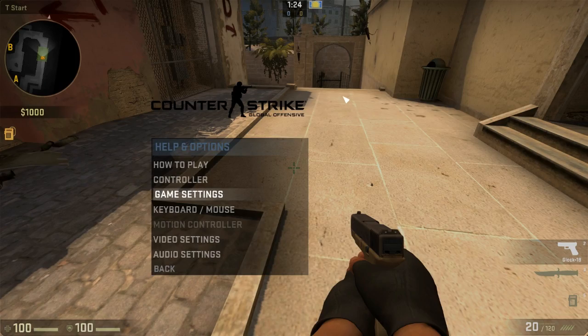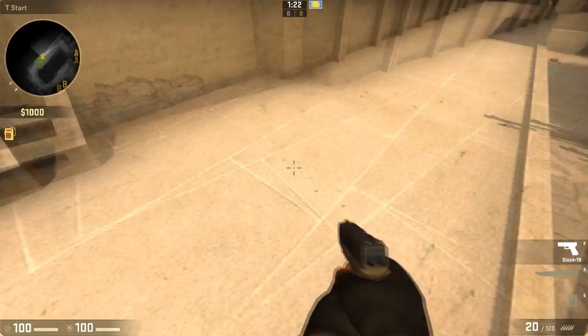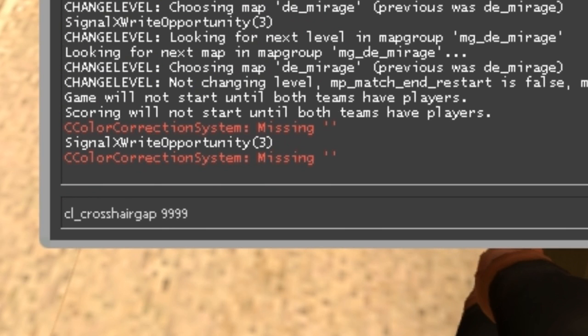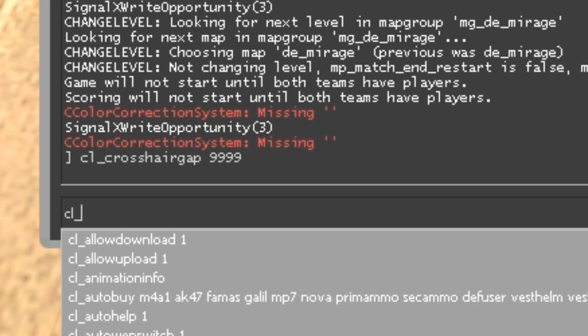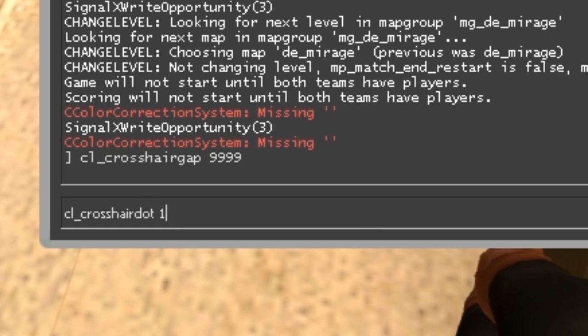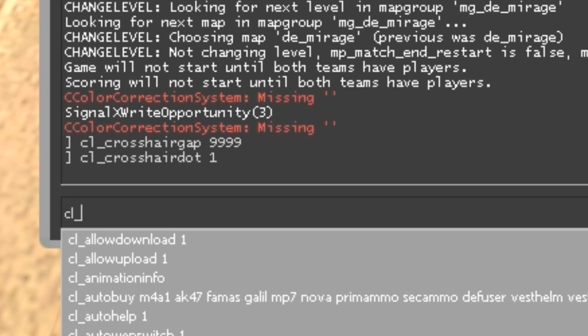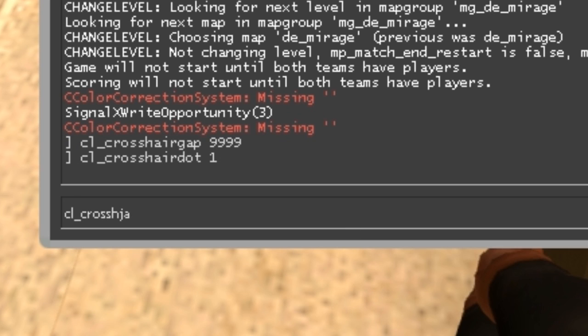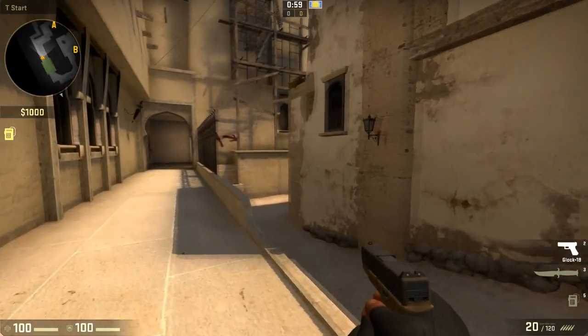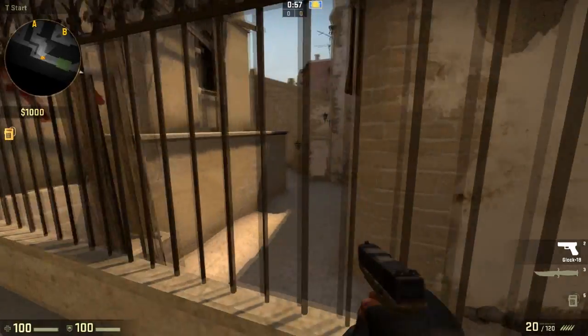You then press the key underneath the Escape key — the tilde key — and you want to type three things. Type cl_crosshairgap 9999, then cl_crosshairdot 1, and finally cl_crosshairthickness 1. And as you can see, you now have a dot as a crosshair in Counter-Strike.